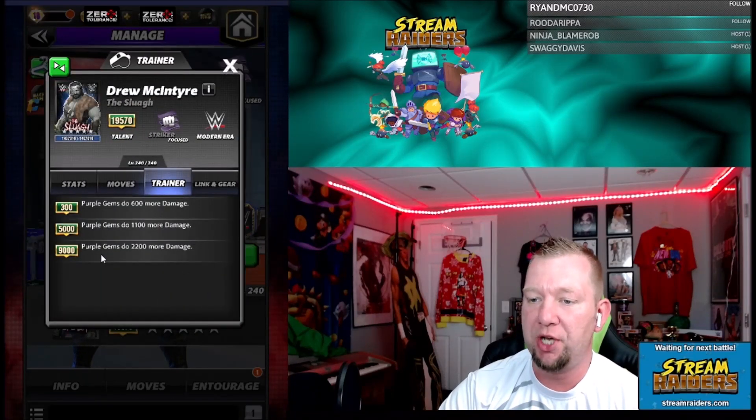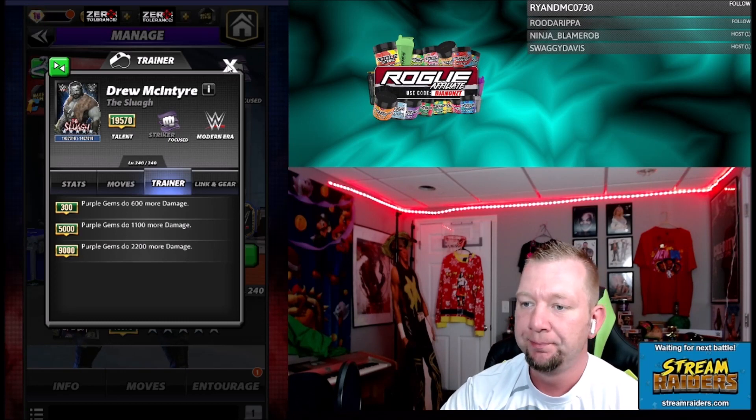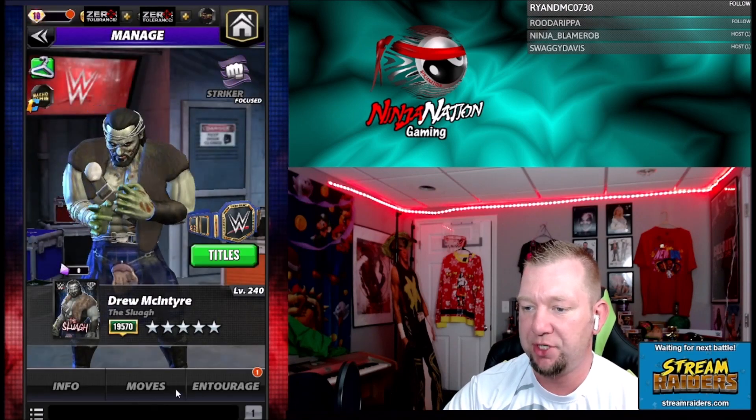He is a trainer. Purple gems will do up to 2,200 more damage at 9k. He's got the Zombies Link — 20% more health. When we look at his moves, the Glasgow Kiss is the 4-star move and the Claymore Kick is the 5-star move.